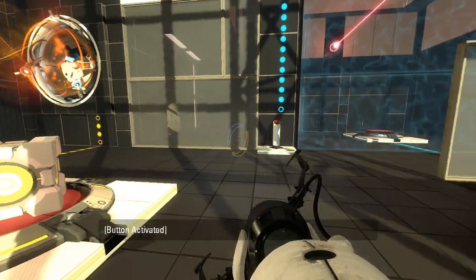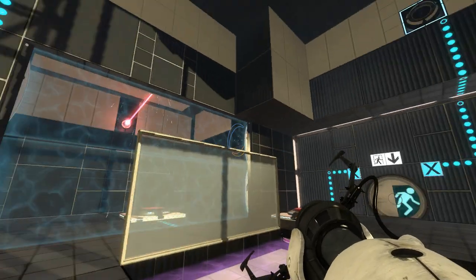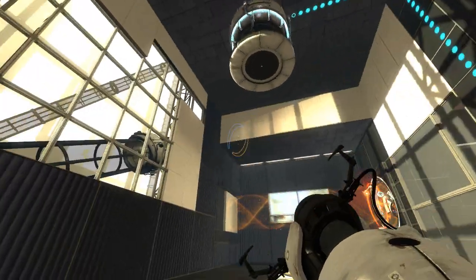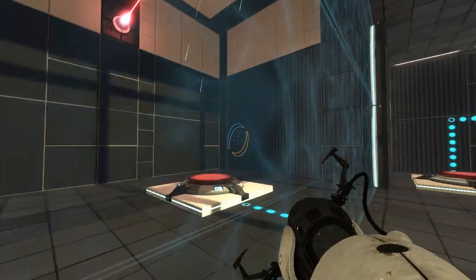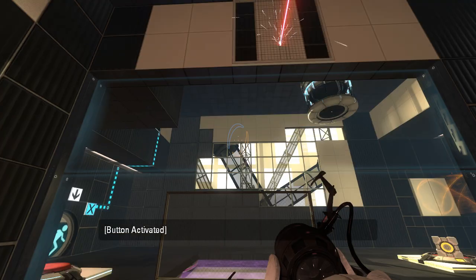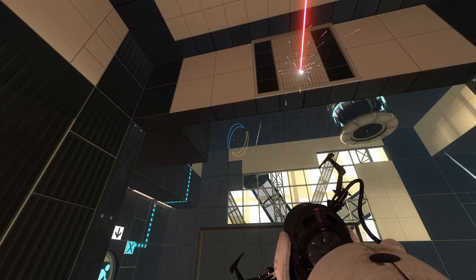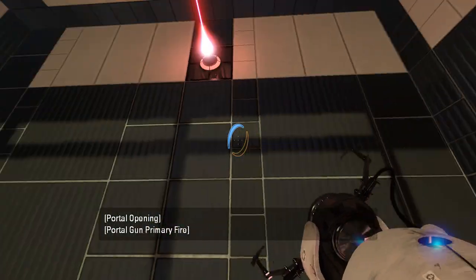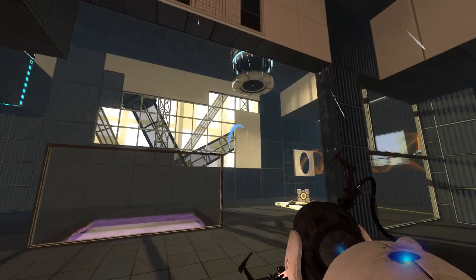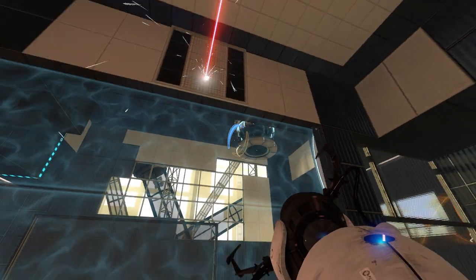Right, this gets us a reversed funnel. Gotcha — that respawns the cube. There's our exit condition: we want a laser and a cube on that button. We can put a cube through the portal surface here if we so desire. Interesting. How might we get a cube in here, though?